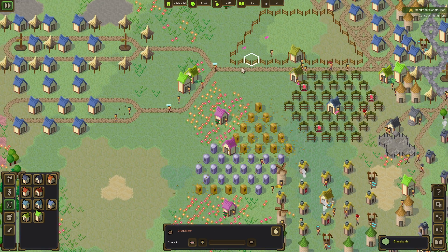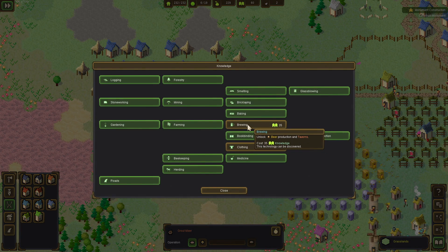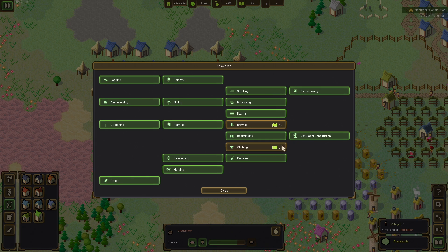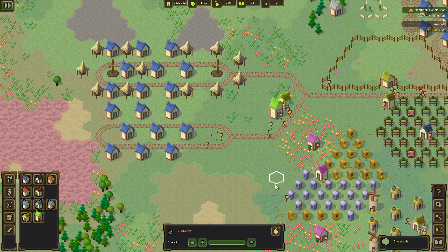Bricks are done — that's complete! We got some more knowledge and we can now unlock these last two — actually we need 10 more knowledge. We're gonna go with brewing then, and once we have 10 more knowledge we're gonna finish up the skill tree and have it all completed.